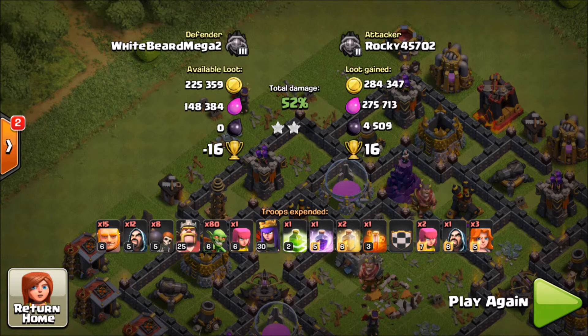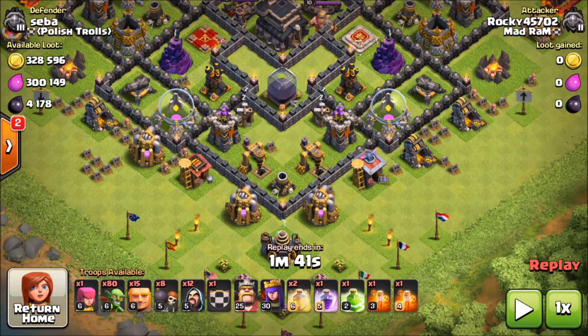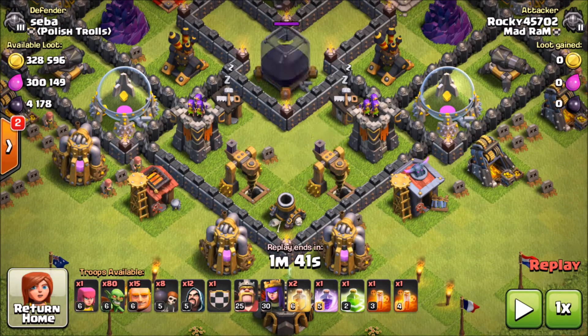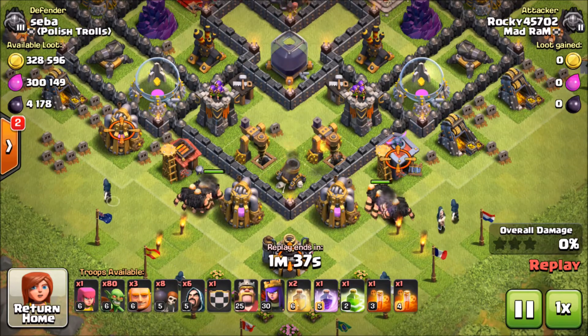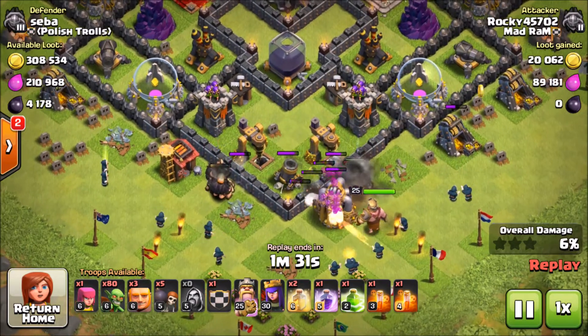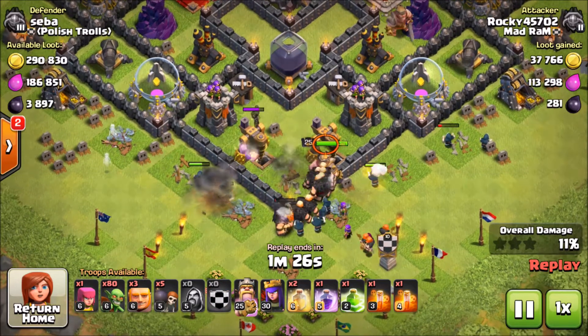Let's show one more replay. I said before not to try to funnel corners, but this was one instance I thought it would work out — the drills and storage are all down here in one section, so I figured let's funnel this corner. We drop our giants in there, same thing — giants with wizzies behind. It's the basic concept of farming giants and wizzies, one of the main dark elixir farming strategies.